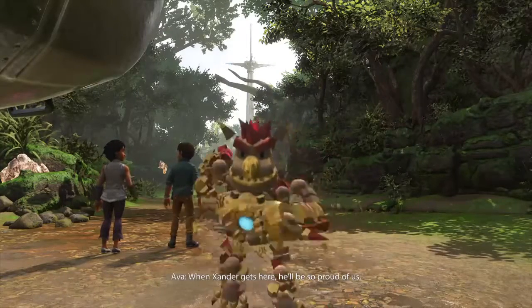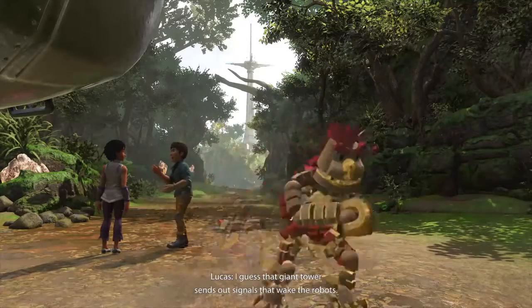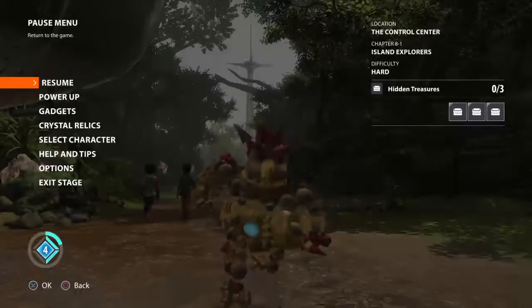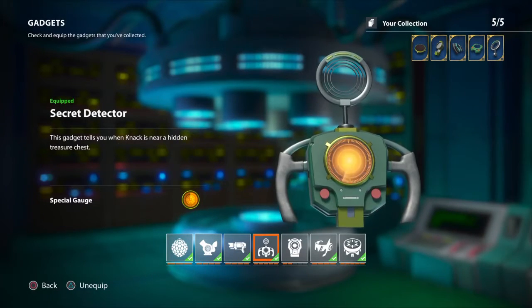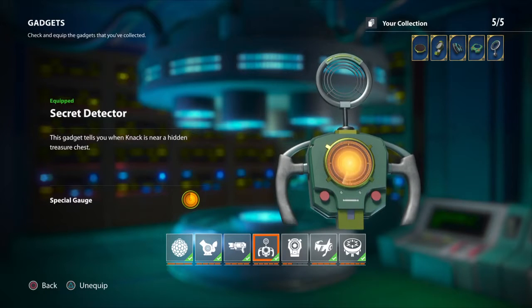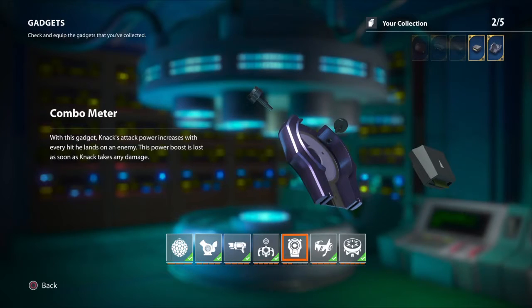So after running to the screen for so long, I actually ended up unlocking the secret detector. Now if we see that special gauge at the bottom of the screen, it'll mean there's a secret there. So hopefully that'll mean we'll have better luck actually finding those secrets. I think the only other gadget is the combo meter.